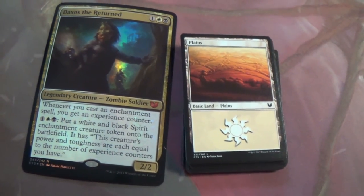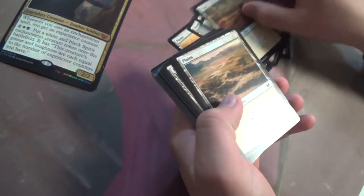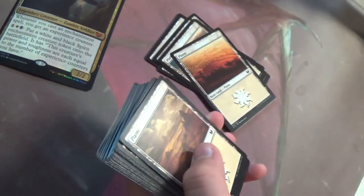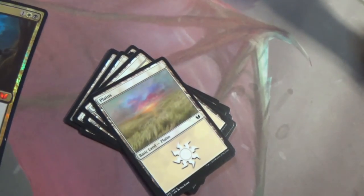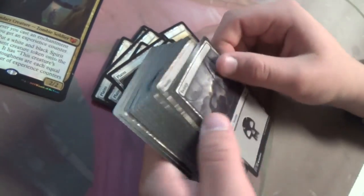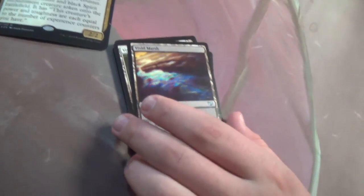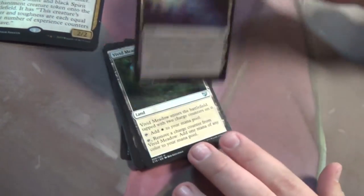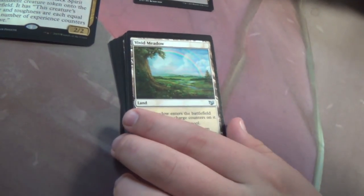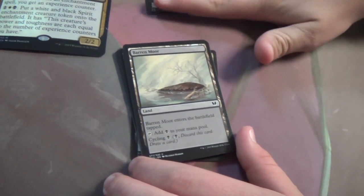Lots of basic lands. Do you mind looking through to see if there are any non-basic lands? I see a Vivid Marsh, which means there's a Vivid Meadow right behind it I'm sure. Vivid Marsh, charge counter — there it is, Vivid Meadow. Easy enough — you get two charge counters and they can make any color until you run out. Then there's Barren Moor for cycling, which means there's the white one as well. Command Tower — another goes in every commander deck. Evolving Wilds. Ghost Quarter — Budget Strip Mine. New Benalia — the Scry One land from Future Sight that gave us the Scry cycle from Theros Block. And Orzhova Basilica of course makes perfect sense.